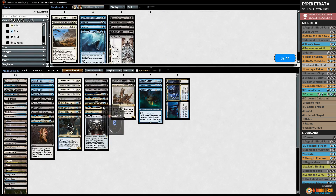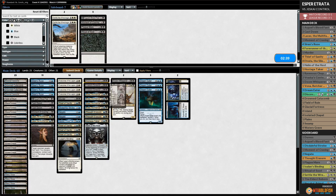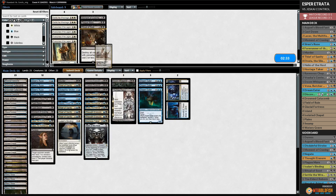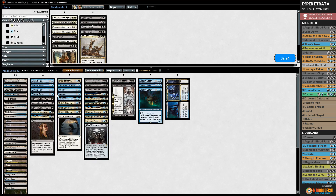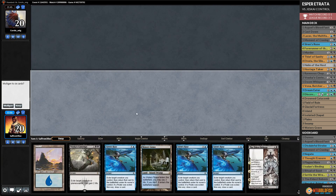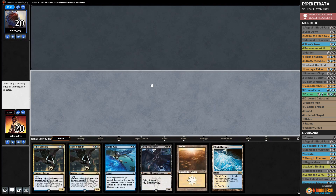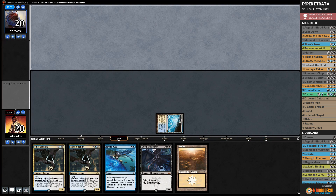We try Vraska's Contempt to take down Teferi. Opponent passing. We draw Vona and play Field of Ruin. Opponent responds with Justice Strike on Vona. Azcanta doesn't transform. There's another Teferi - we're going to call it a day here. Sideboarding heavily for control: bring in Duress, two Thought Erasers, Ixalan's Binding, Disdainful Stroke, Negate, Nezahal, Eldest Reborn, Arguel's Blood Fast; cut Forerunner, Vona, Cast Downs, Murder, Moment of Craving, and one Etrata.